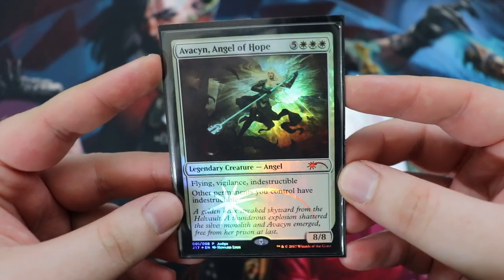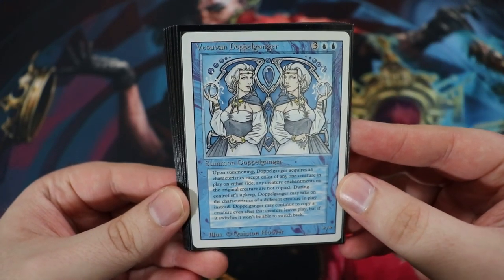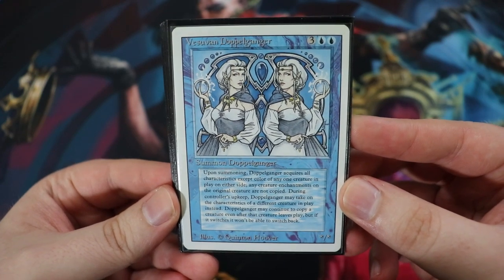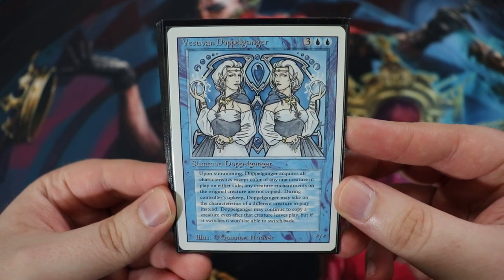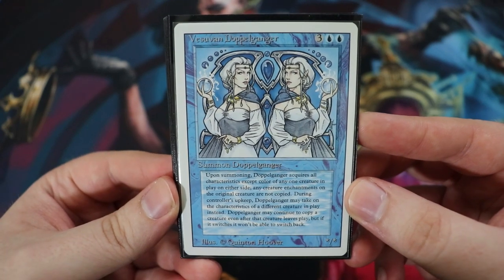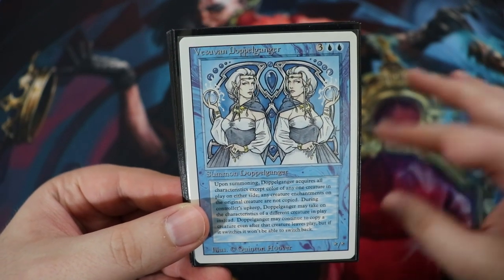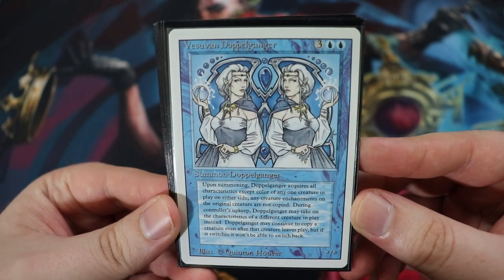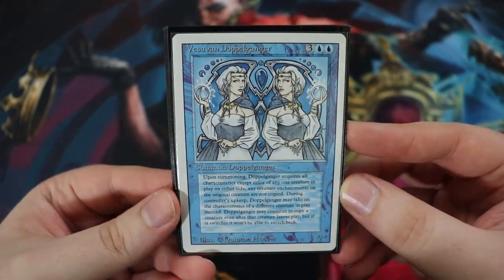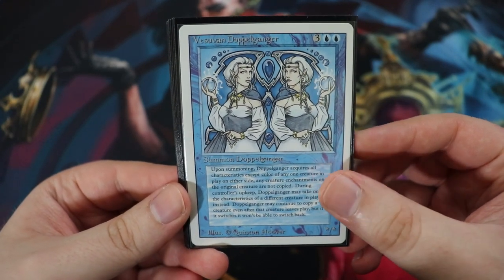Next are cards that fit the deck's theme. First is Vesuvan Doppelganger, one of my favorite cards of all time - I love Quinton Hoover's artwork. It's a five-drop star/star that clones a creature when it enters play, and then at the beginning of each upkeep you choose a new creature for it to become a copy of. So every single turn it can become a copy of a different creature.